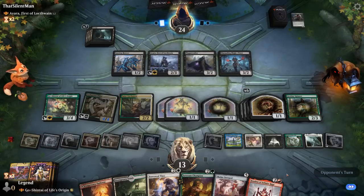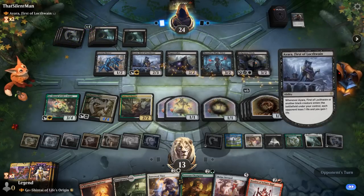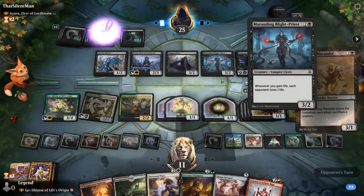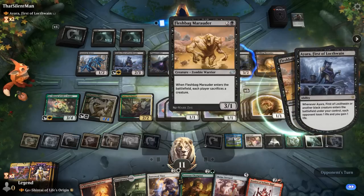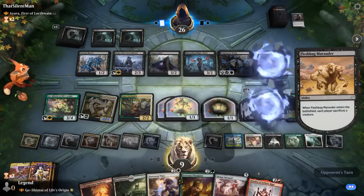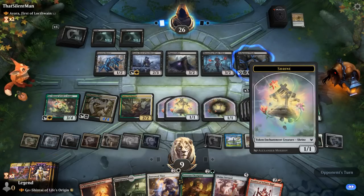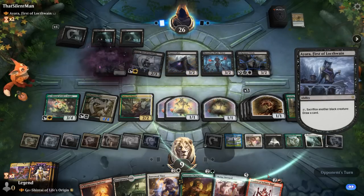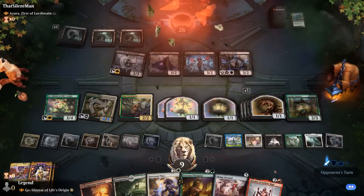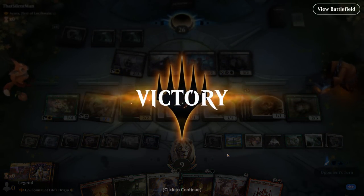The shrine tokens are just spirits and not actual shrine enchantments, so the shrines are much more valuable. Ayara draws, and the opponent concedes — they're just too far behind as our shrines are about to take over. On to the next one.